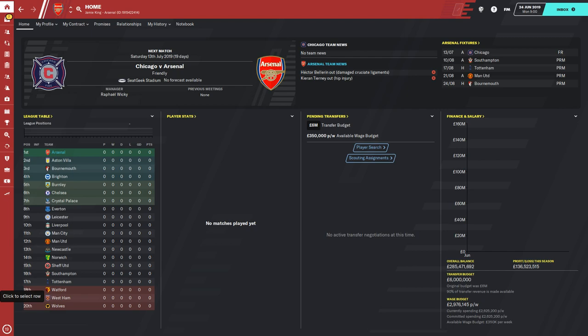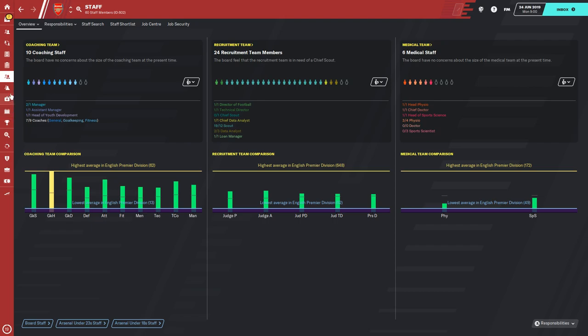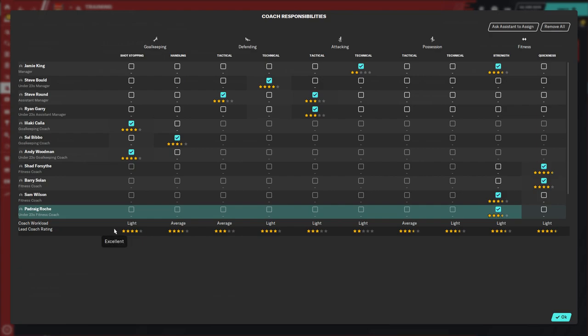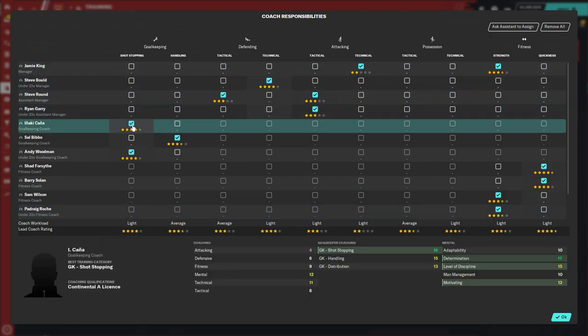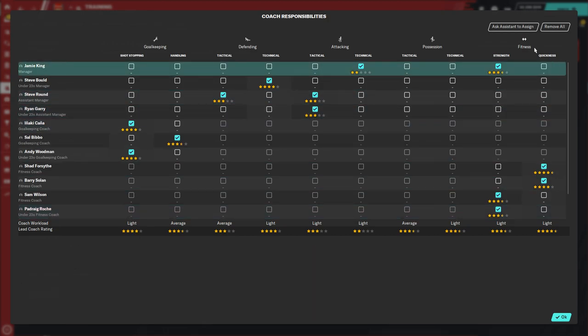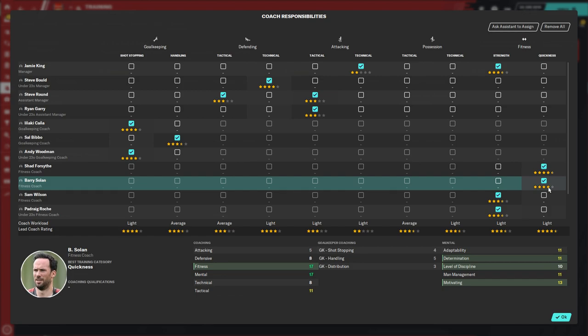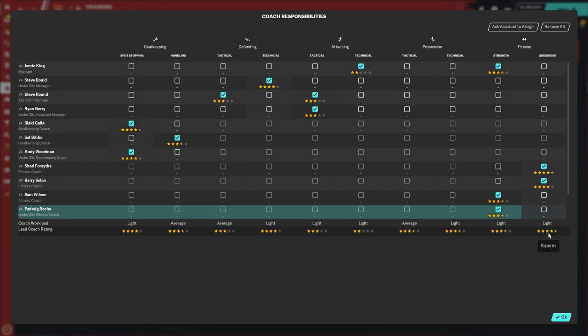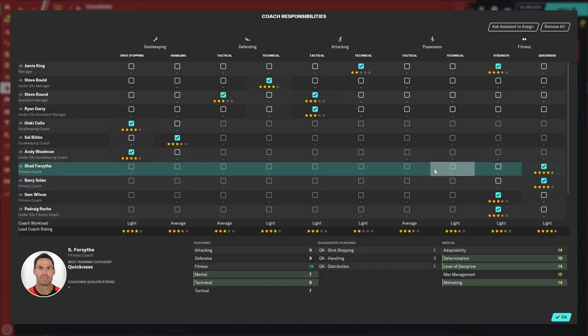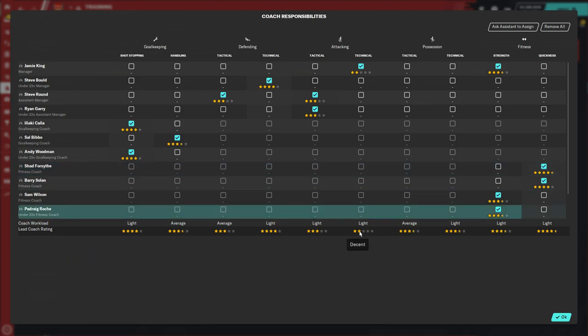What do I mean by five star coaches across the board? If you go to your training and then go to your coaches, then go to edit coach assignment, you can see — for example, shot stopping on goalkeeping — there are two coaches working on that at the minute and that's four stars, which is good. 4.5 to 5 would be the best. Under fitness we've got two coaches, one at four and a half stars and one at four, which makes the workload light and the coach rating very good. You can remove these and assign them yourself or ask the assistant — completely up to you.